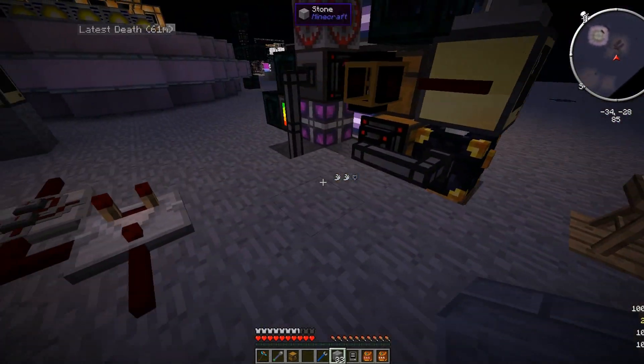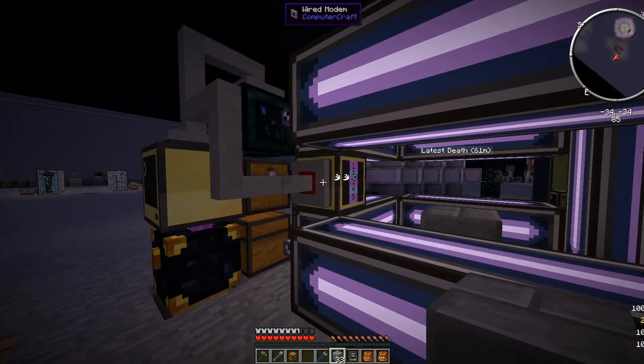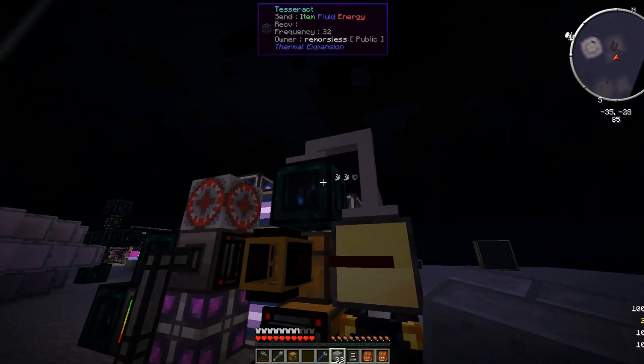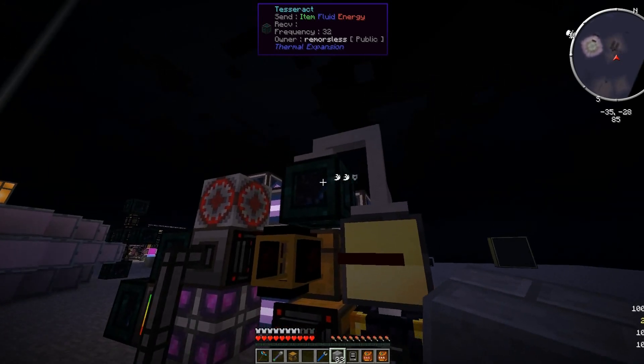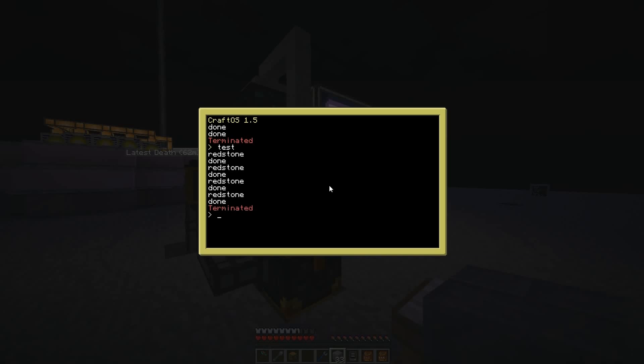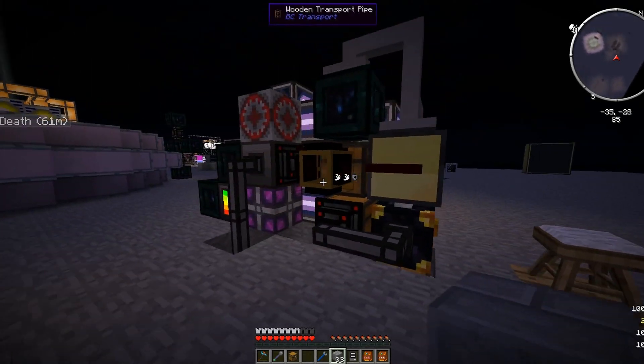That's the basics of how it works - you just make the pylons to surround an area you want to work in. Now for the setup: we've got a computer connected via cabled modems to this monitor and to this tesseract. I'm using OpenPeripherals a lot in this, which allows you to wrap a lot of blocks as a peripheral. So we're wrapping that tesseract as a peripheral, wrapping this chest here behind the computer, and this ender chest under here as a peripheral as well.